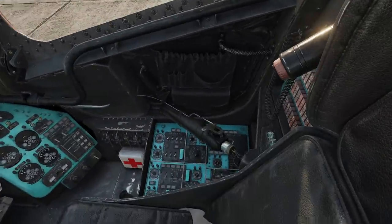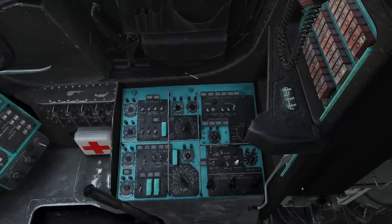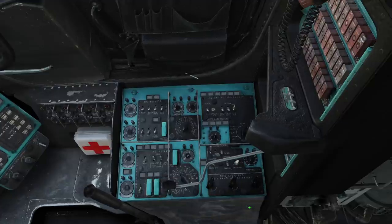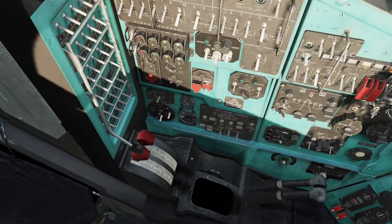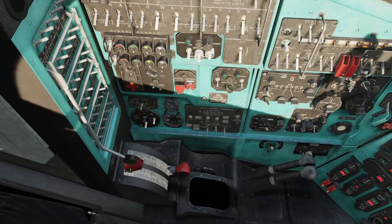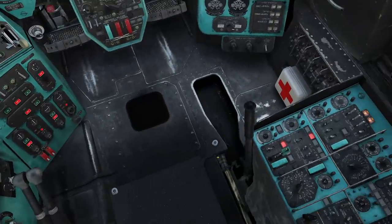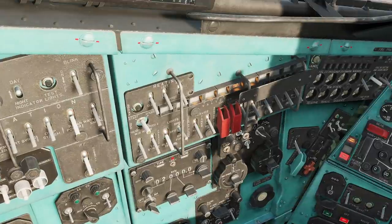Let's go ahead and get this thing started. I'm going to press the backspace key — although this is not following exact procedures, it actually works really well. We're going to turn on both batteries, flip on our rectifiers, flip on one of our inverters, and leave the two generators out for now. Then swing over to the other side, open up the circuit breakers, pop these two, pop the two red handles down, and disengage the rotor brake. Now we need to look at our lights and fuel pump situation.